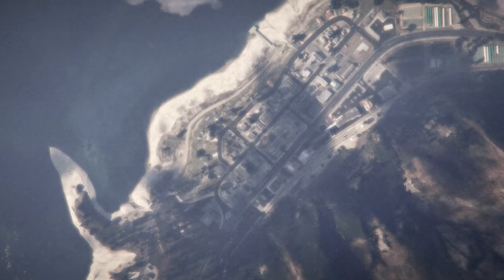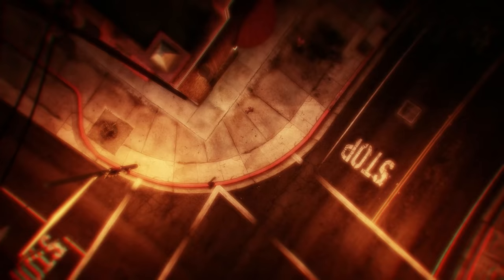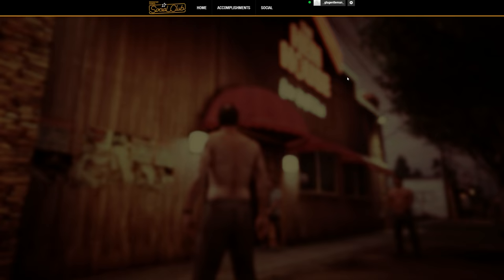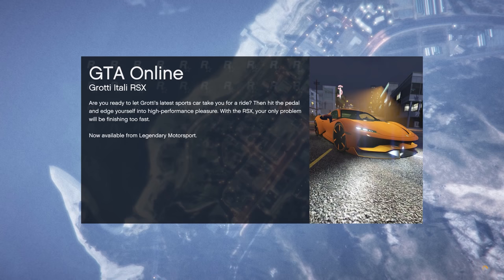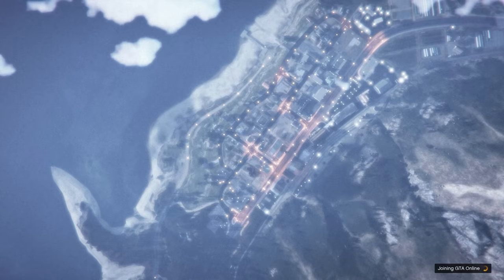After the game takes you out to single player, you can connect back your cable or enable the adapter to have the connection again. Make sure to open the Social Club or go to Online, play GTA Online, and go to an invite-only session. Loading the game in an invite-only session will allow you to load in around 20 seconds, which is insanely fast compared to a public session where you have to wait for all these people that might have lag.